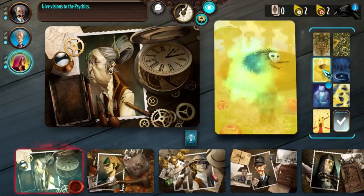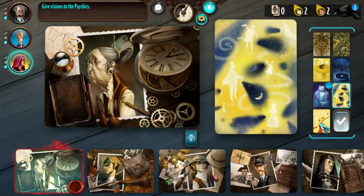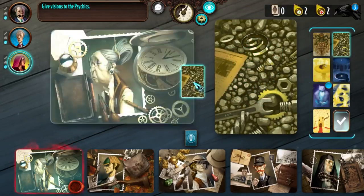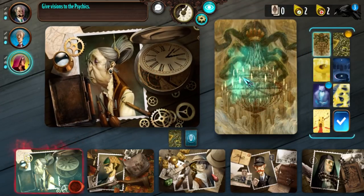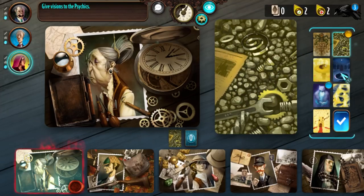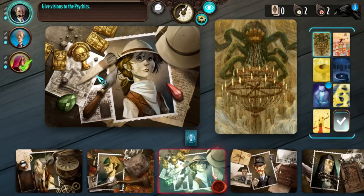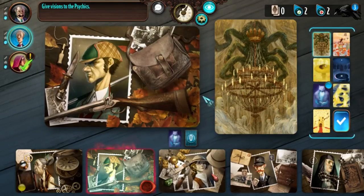Mysterium Hidden Signs DLC adds six new suspects, six new locations, and six new objects, plus 42 new vision cards for the ghost — all for a small price tag. It's more of the same, but considering how cool the base game is, there's nothing not to like. Mysterium Secrets and Lies DLC adds another six suspects, locations, and objects, along with another 42 vision cards. It's more of a good thing, and this game hasn't yet managed to reach the 'too much' threshold in only two expansions. It's cool that they included all of the DLC for Mysterium — good play, Asmodee.